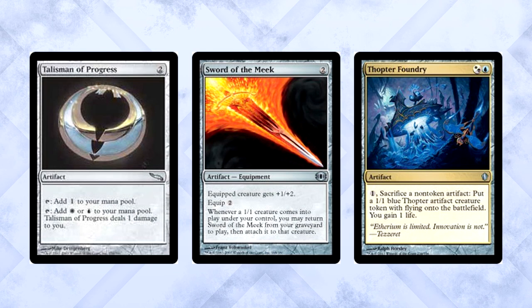We're also running two Talisman of Progress. On the off chance you have a sword in the graveyard and your Foundry on the battlefield, you need another artifact to sacrifice to get the combo working. The Talisman gives you some early mana fixing and ramp in addition to being nice sacrifice fodder for your combo. Gifts oftentimes sends a combo piece to the yard, so you should expect that. Talisman's a hard worker.